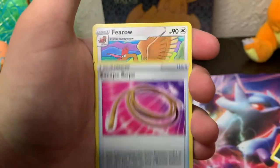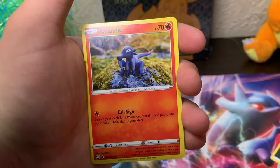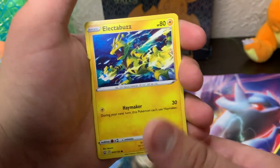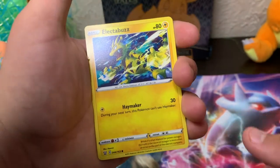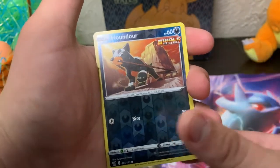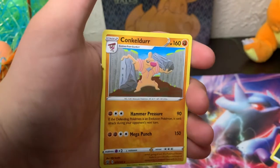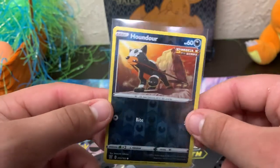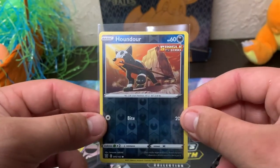We got an Escape Rope, a Farrfetch'd, a Heatmor, a Bronzor, a Sandile, a Blipper, a Baltoy, an Electabuzz — I can put it in my electric deck but the one I have is already way better. A Houndour reverse holo single strike — that's Battle Styles specific only — and a Conkeldurr non-holo. We've got the Houndour reverse holo in a penny sleeve.